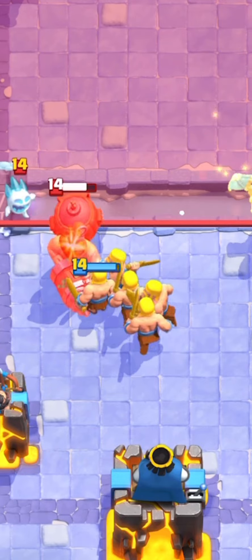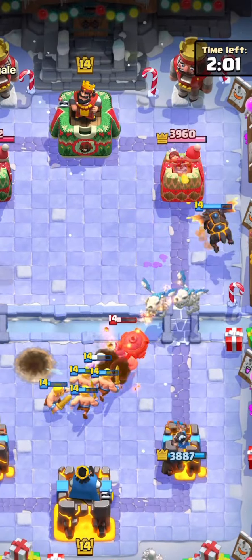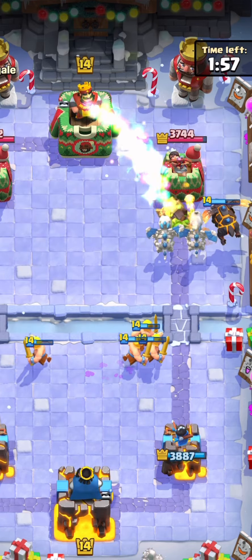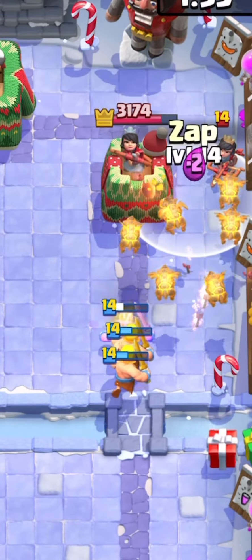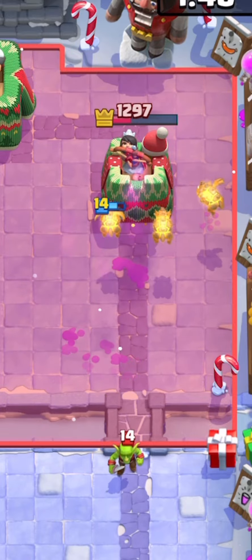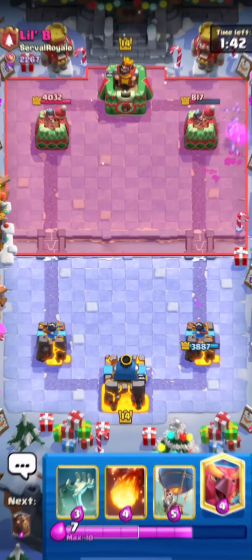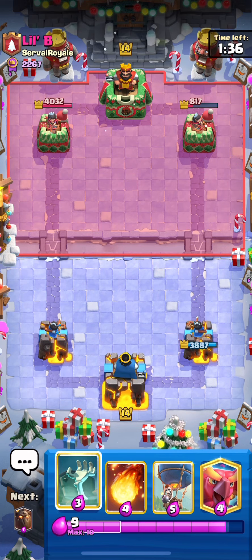My thinking behind going with this lava hound was all we have to do is just plop that lava hound down, he's going to get some nice chip damage. We're going to get a lot of damage and we prevented all of his damage, so ultimately it doesn't really matter that we didn't get that much damage. Oh my god, the lava hound pups are feasting — I did not expect them to do that much damage.